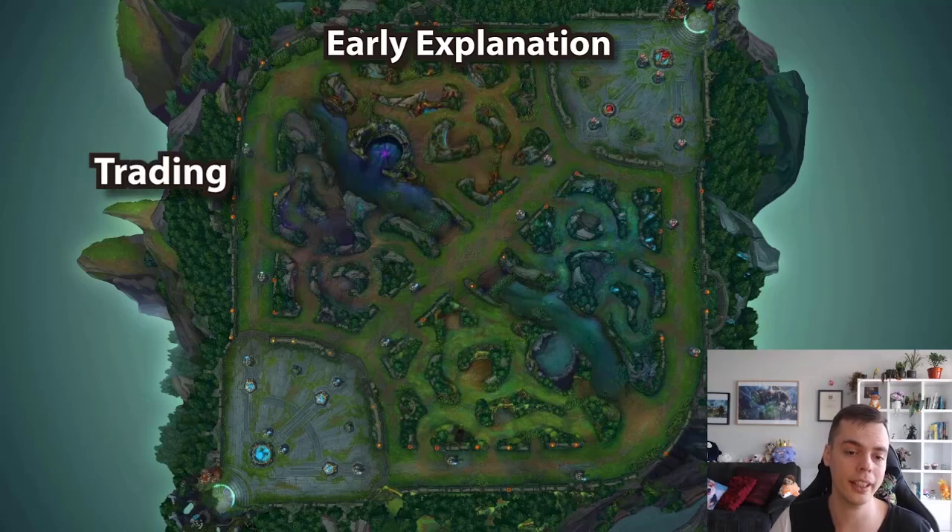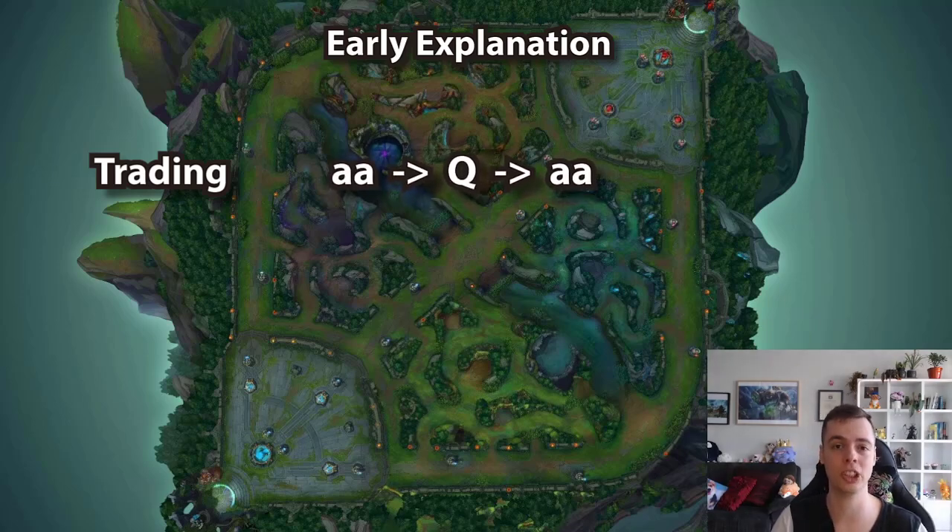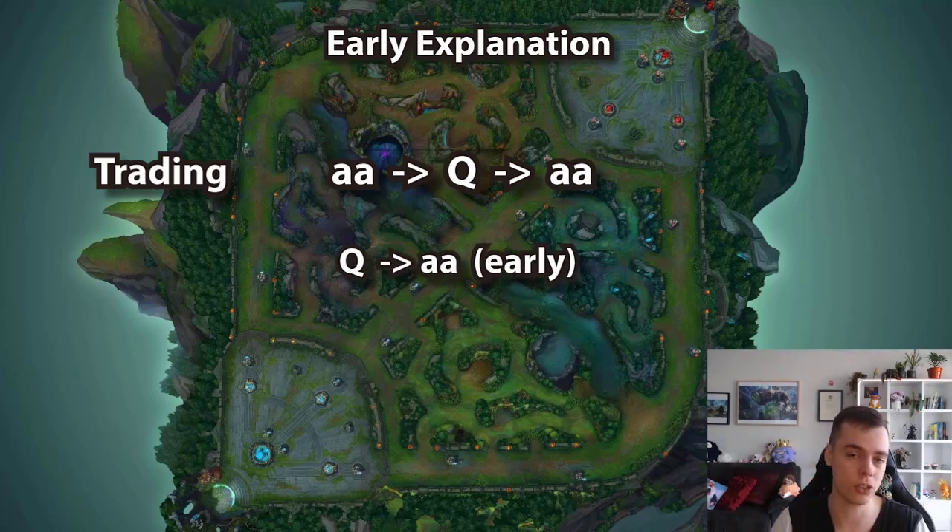Trading in lane: you should be able to proc Spellthief's versus engagers constantly — just be a psycho, run at their faces, dare them to get frustrated and engage, and never waste your Q. Versus enchanters: auto-attack, Q, auto-attack while shielding yourself is the best bet — you can proc all three Spellthief's stacks that way. Otherwise a Q with an auto-attack is good too. Try to take these windows when you have three Spellthief's stacks ready, proc all of them in one trade, then back off so you're constantly whittling them down.